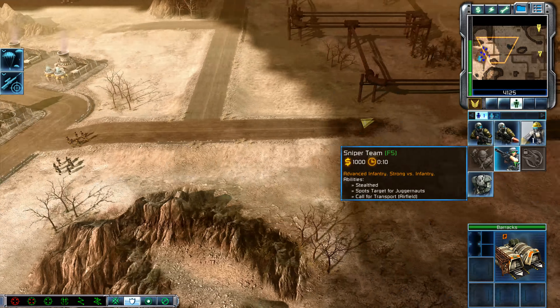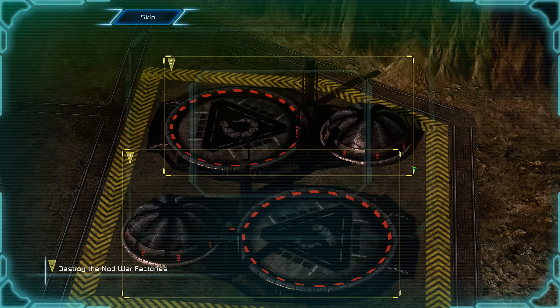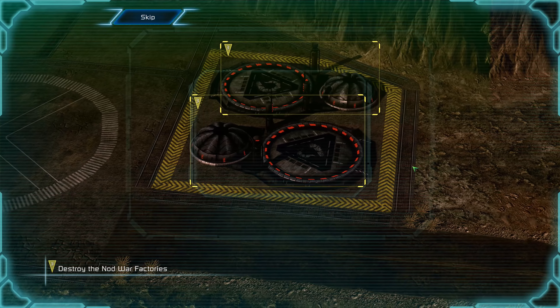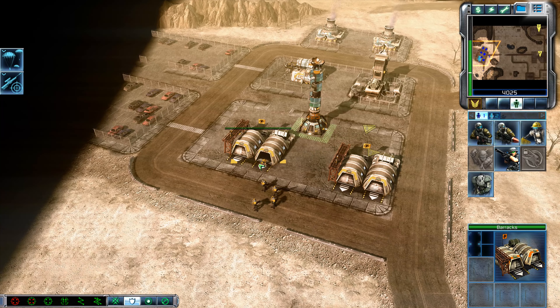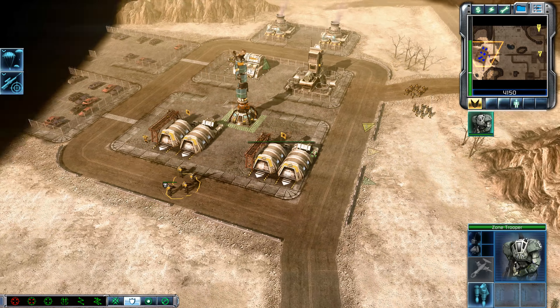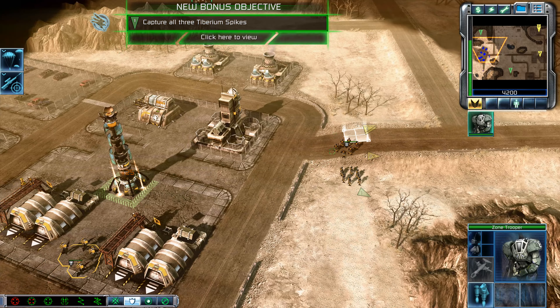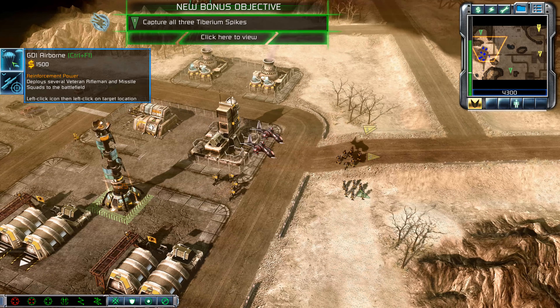Incoming transmission. Intel indicates that Nod has vehicle production capabilities nearby — eliminate them. I got their codes. New bonus objective. Let's move. Enemy unit sighted. We're gonna need some missile soldiers to handle those Venoms!